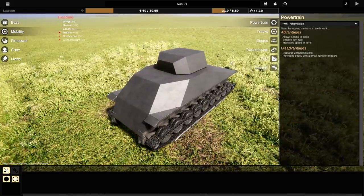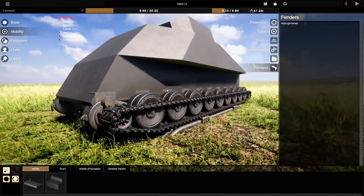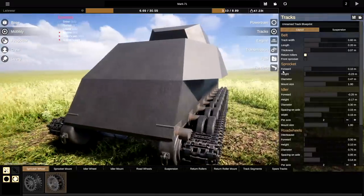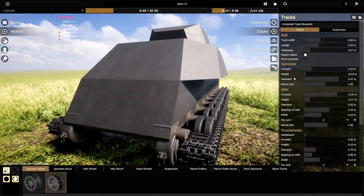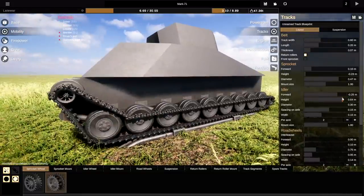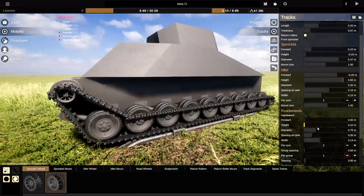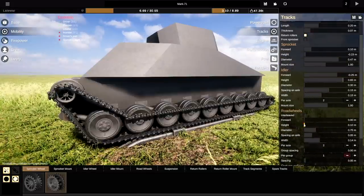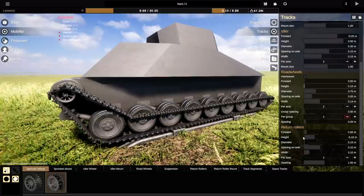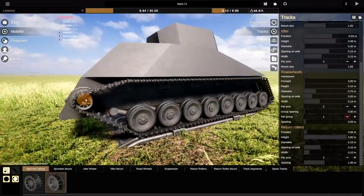We'll actually do it a little bit more on the back as well. And quite honestly, we're going to get rid of the fenders. Let's get rid of the fenders. We need to sort this out. I'm thinking we actually go ahead and bring everything up. So the height of the idler is going to go all the way up there. Very nice. The spacing on the axle — we're not going to do anything with that. So these guys are also going to go all the way up to the top as well.